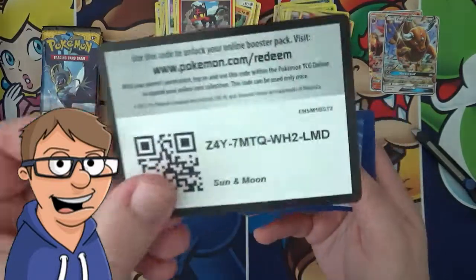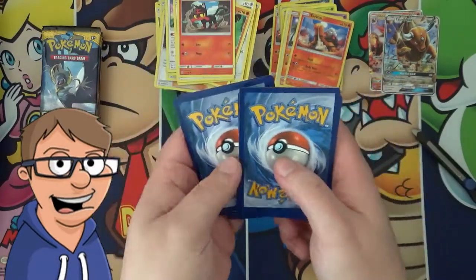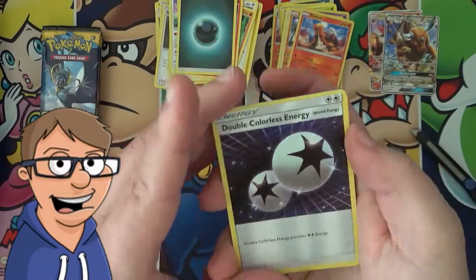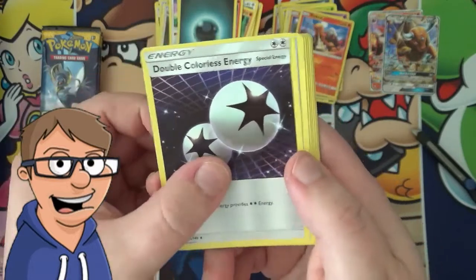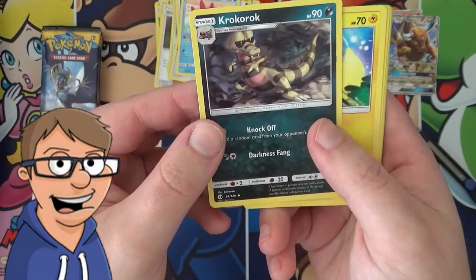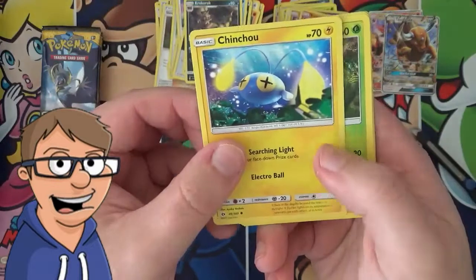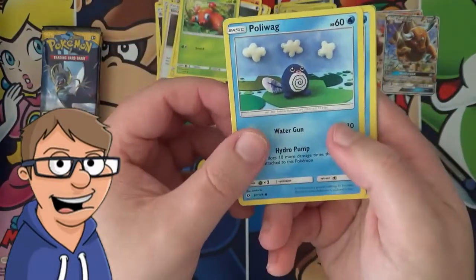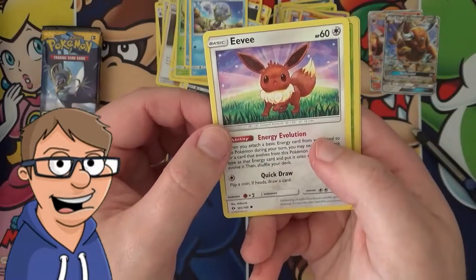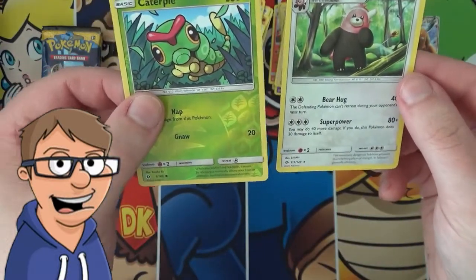I hope we get to see some of the cards we really want — Secret Rares, and of course the Hyper Rares. Secret Rares are also great to get, but let's see if we can get lucky. So we have a Double Colorless Energy, a Krokorok, a Chinchou, a Paras, a Poliwag, a Jolteon, an Eevee, a Reverse Holo Caterpie, and a Beedrill.